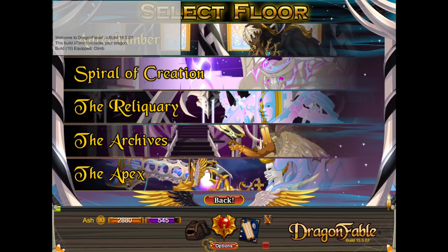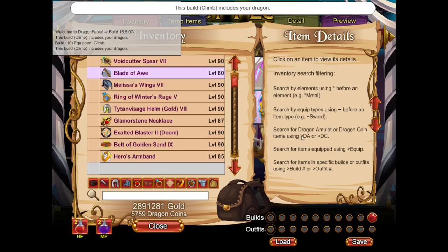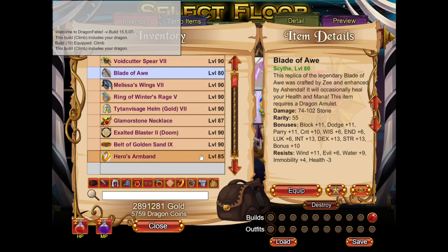I threw in a bit of extra gear and some tweaks here and there just to make things more consistent, but most of these strats are Zach's, so thanks to him. For our gear, we're going to have this set for our climbing gear — pretty offensive gear. Blade of Awe just for mana sustain. If you have better gear, obviously just use better gear. No harm is going to come out of it — we're just going to kill things faster.